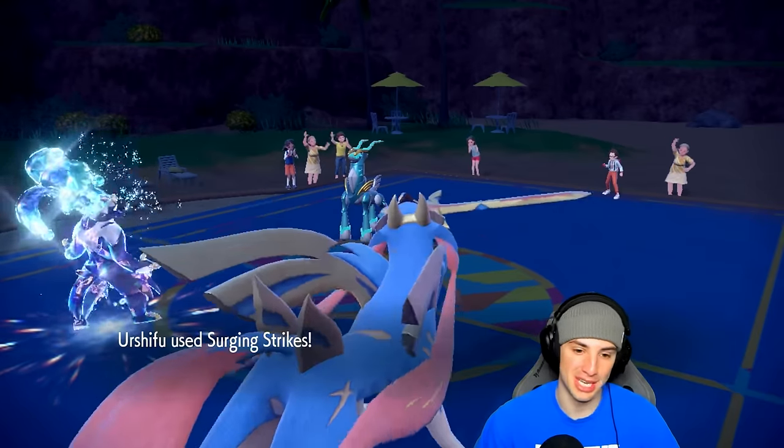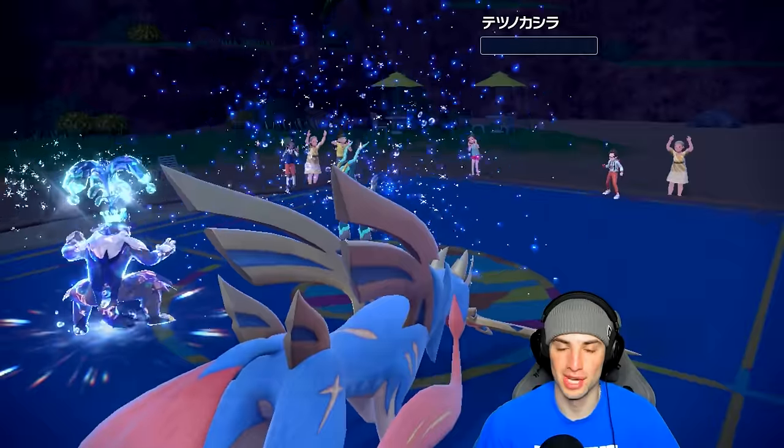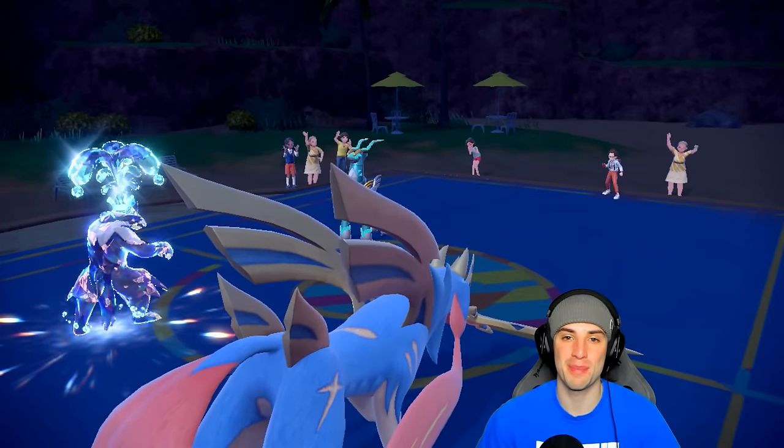Doubling down into Calyrex — that one-shots it. See you later. Don't even need a Stellar Tera type to get rid of the horse. Surging Strikes slides over, bye bye Iron Crown. Game set match, two and oh with the Cinderace team so far. Love it — let's hop to our third and final match, looking for that perfect record.